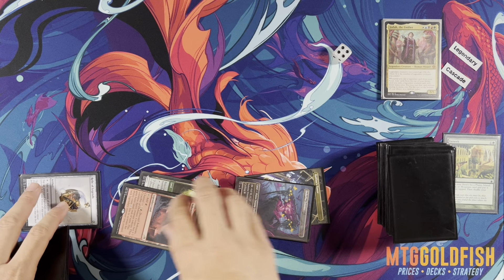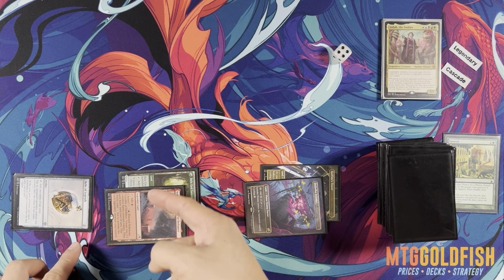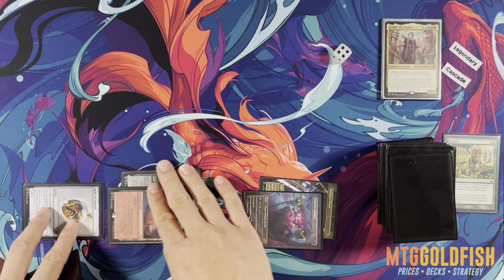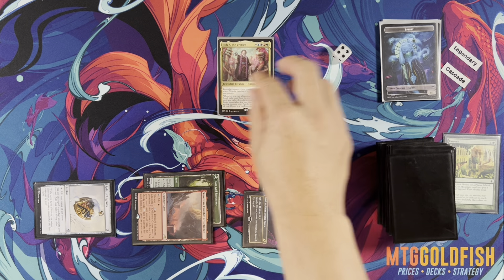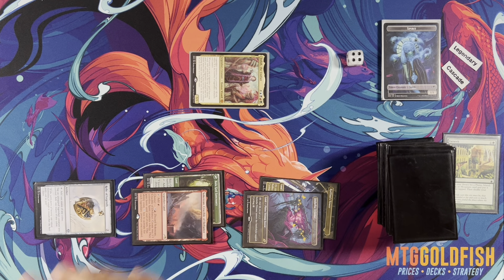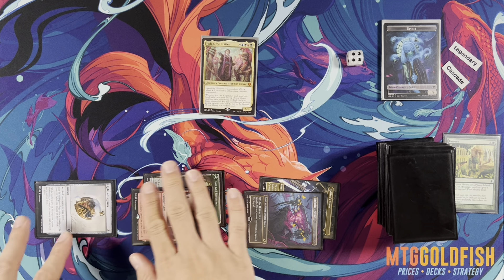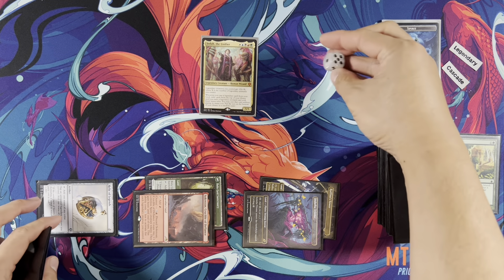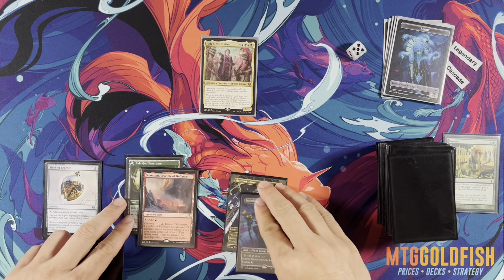Turn four — no lands, but that's okay, because we can cast using green, red, white, black, blue — cast Jota the Unifier. Unfortunately we didn't get a land, but that's how it works. You can tap Jota to add mana right away using Relic of Legends — it doesn't affect Summoning Sickness. Pass.